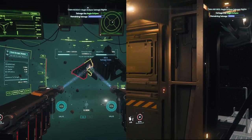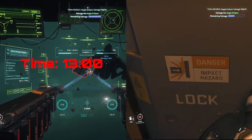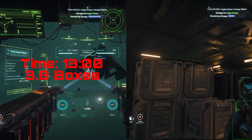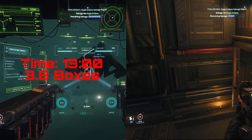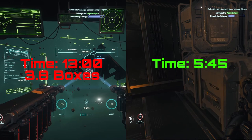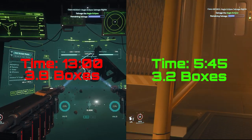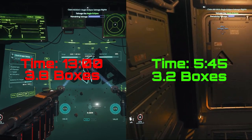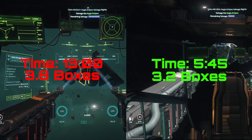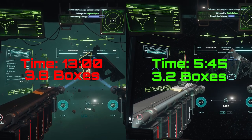Going through the whole Eclipse: with the cinch it took me 13 minutes and I got 3.8 boxes — not even four. With the abrade it took me 5 minutes and 45 seconds, less than half the time, and I got 3.2 boxes. So I got basically the same amount of boxes in half the time. Already on the cheapest ship — do not use the cinch. You can do two ships in the same time it takes to do one with the cinch. Stick with the abrade.